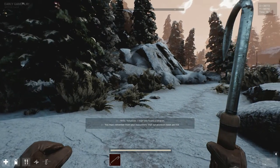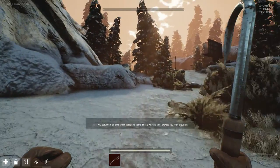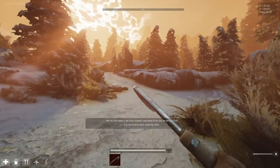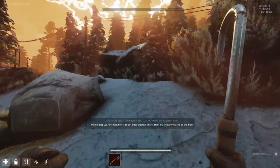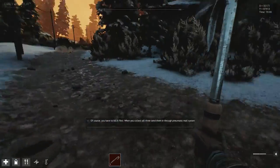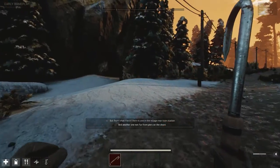An NPC voice says: 'I hope you found a weapon. You must remember from your instructions that our provision bases are not in their best condition. I will call them objects which inhabit them — that's why we can't provide you with provisions. You'll have to find food and water yourself. There are a lot of animals on the island.' It's really, really a great looking game. 'Only not all the objects are fully studied — stay away from the dangerous ones. Another task you have right now is to get three organic samples.' There are objectives but they don't really appear on the map or on the compass at the top of the screen, so it's literally just a case of finding it and trying it out.